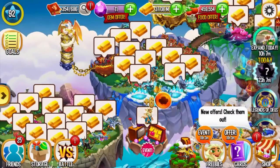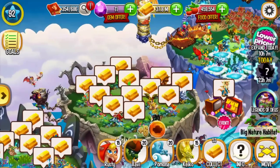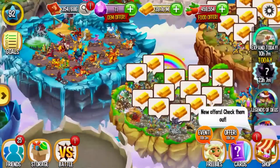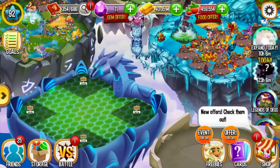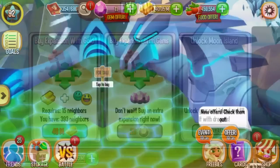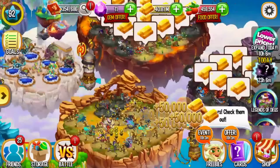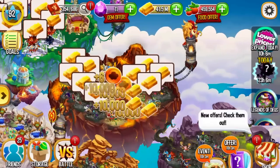My hatchery is full, let me collect. The gold coin - okay. Don't forget to expand your island. It's 36 million to expand one spot on my island - yes, very expensive. It's not even close; to expand one island it's 100 million. Yes, very expensive.